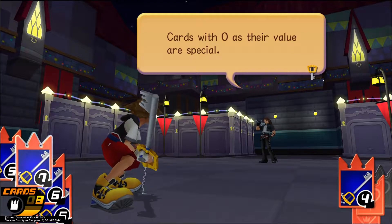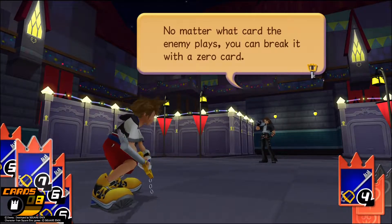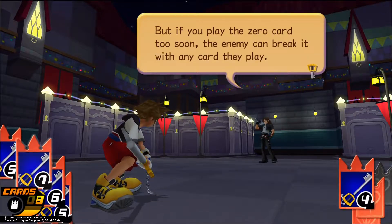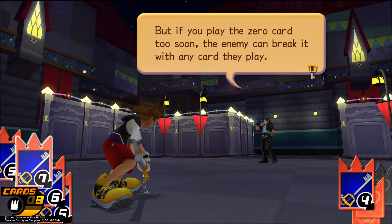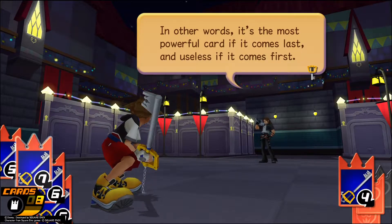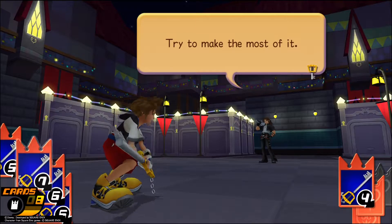Cards with 0 as their value are special. No matter what card the enemy plays, you can break it with the 0 card. But if you play the 0 card too soon, the enemy can break it with any card they play. In other words, it's the most powerful card if it comes last, and useless if it comes first. Try to make the most of it.